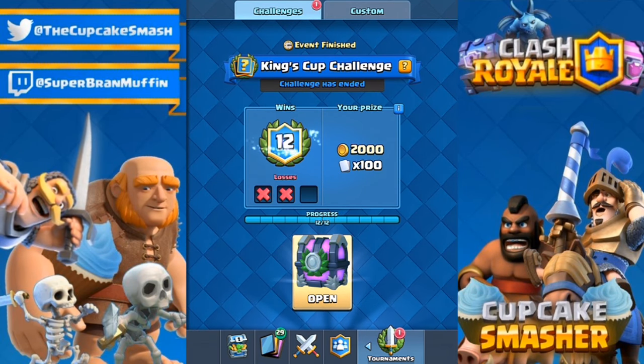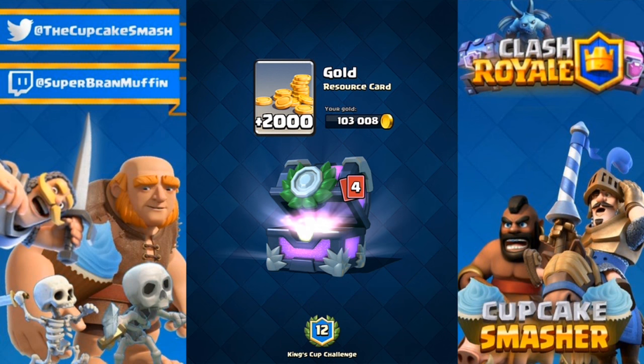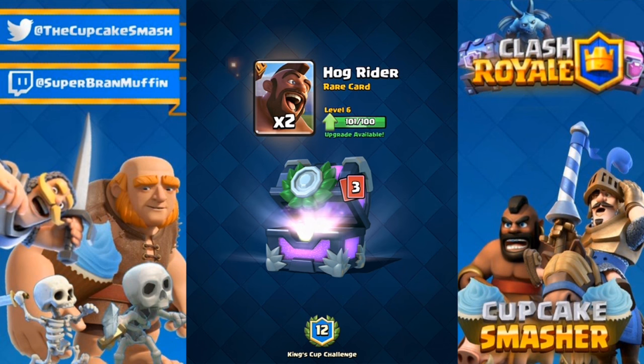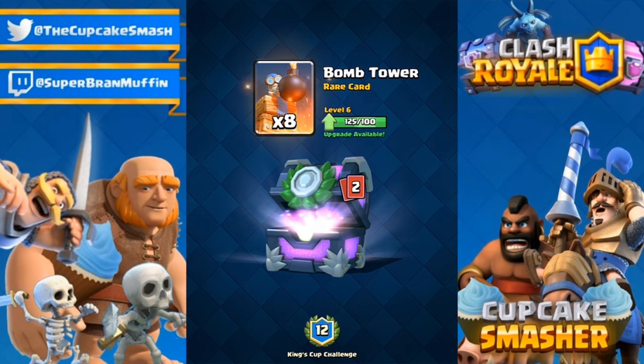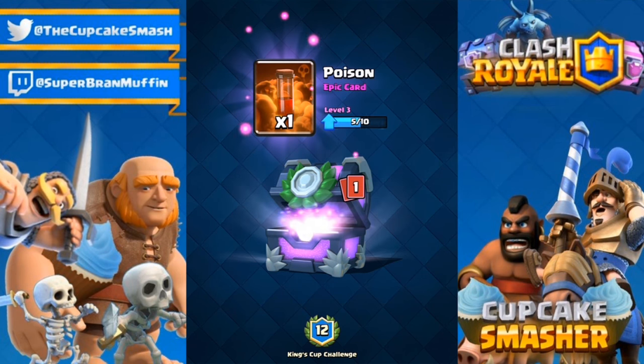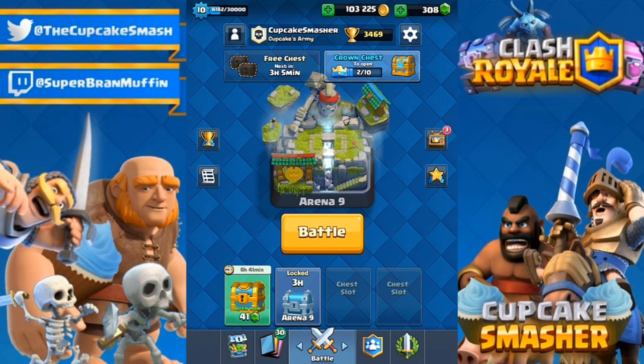Back here guys, we did just win again — that's another 12-win challenge! Let's open up this chest and see what we get. 80-some commons — come on. Two Hog Riders and I just requested Hog Rider in my clan because I needed to upgrade it — RIP. Eight Bomber Towers I guess — not Wizard again. One Poison spell and 89 Zaps — okay, I'll work with that. Hopefully you guys enjoyed this video today. If you did, make sure to slap a like on it and subscribe for more. Until next time, this has been Cupcake Smasher!